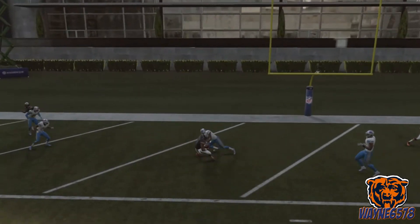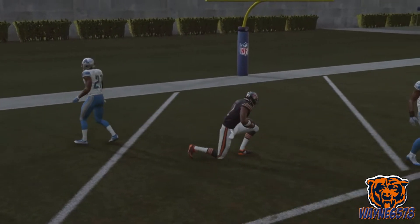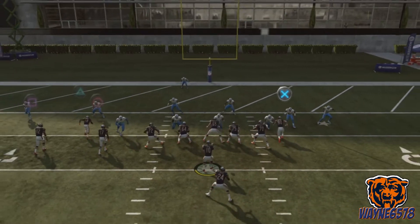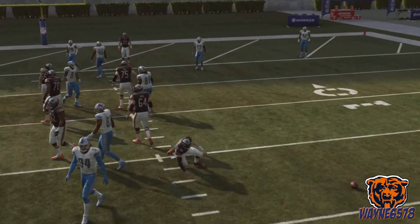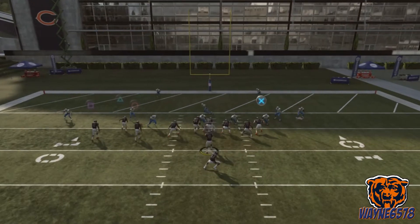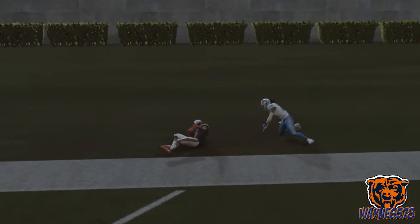Square. Sometimes if you're delayed you can wait it out, but usually the user will be picking that up by then. Square was open. Utilize this play to destroy your opponents. Triangle — got you in the back of the end zone. Touchdown!